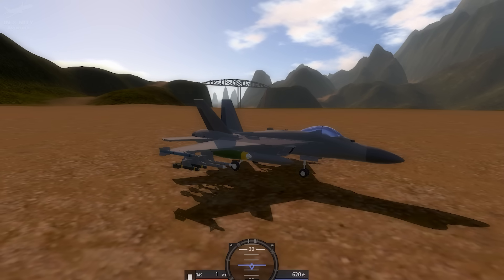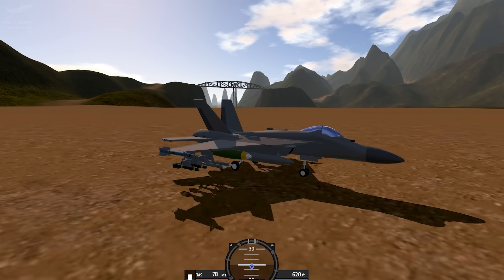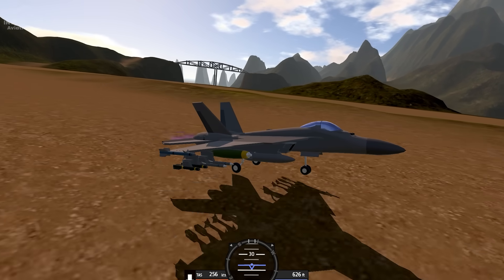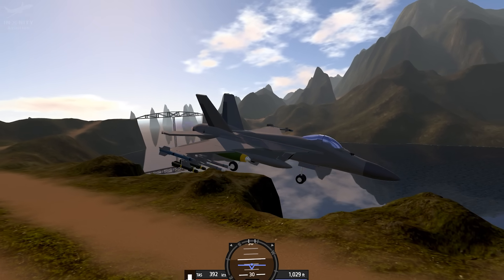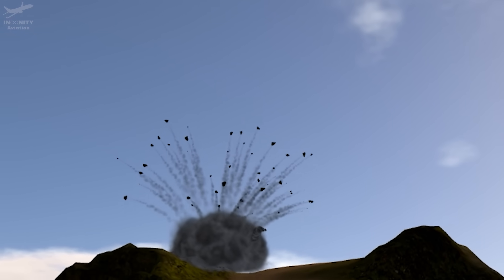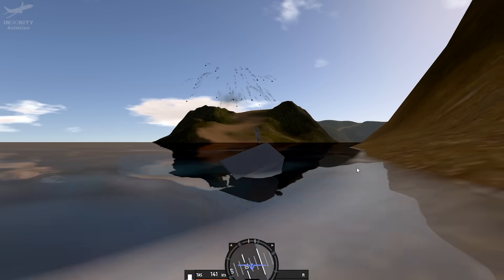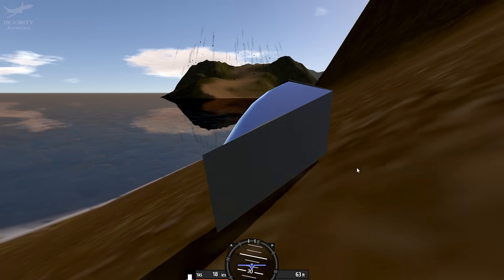Simple Planes — first time appearing in these comparison videos. The second version of Simple Planes is on the way, but meanwhile let's check out what happens in the original one. Yep — actual explosion and parts flying in different directions. That makes sense; this game is about building planes from various parts after all. It wouldn't make sense if it didn't have any animation.